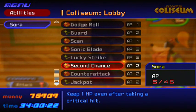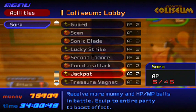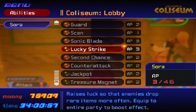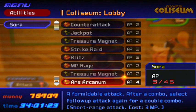You can also have Counter Attack. Make sure to remove Lucky Strike, Jackpot, and Treasure Magnet — Sephiroth is not going to drop any health or magic bubbles so take those out. Put Guard on; it's a little useful but you'll mostly use Dodge Roll. Strike Raid — make sure to have that one. Also MP Rage is really good; you recover MP whenever you get hit in battle, so every time Sephiroth hits you, you regain magic points.